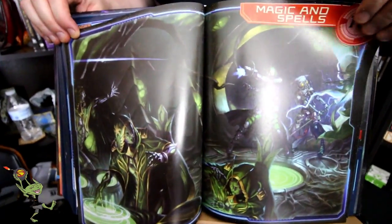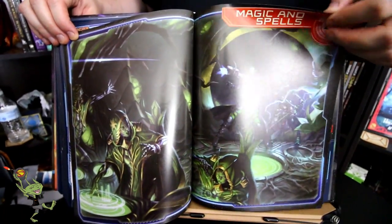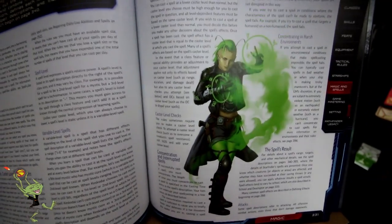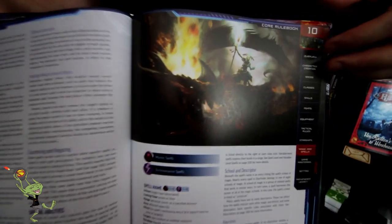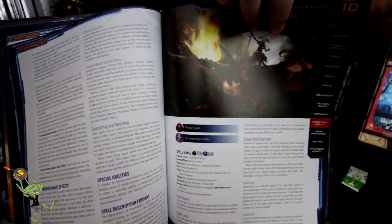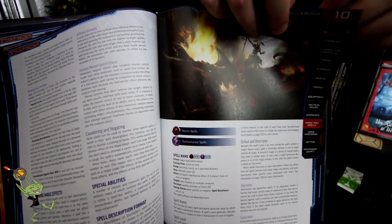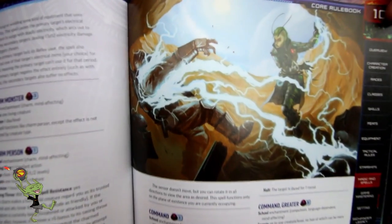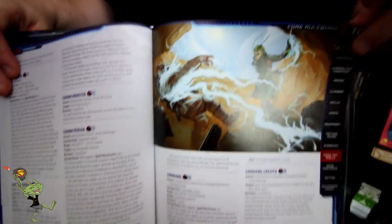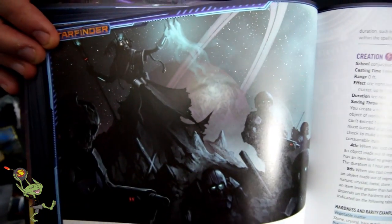Magic and spells. As we saw in the classes, the magic only goes up to 6th level. Unlike the Pathfinder system where you have 9 levels of spells, it makes it a little bit more streamlined. But even though it's streamlined, you don't have any loss of impact - the 6th level spells are appropriate to what a 20th level caster should be doing.